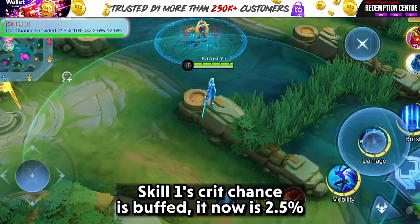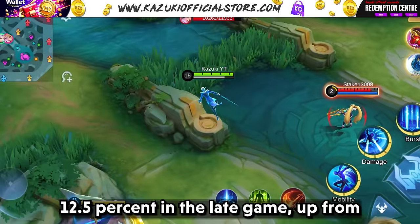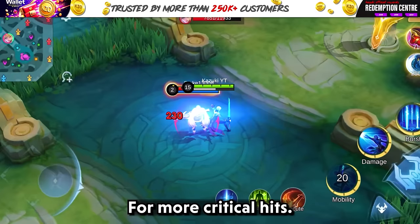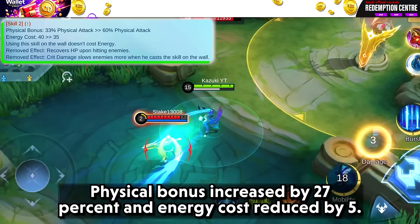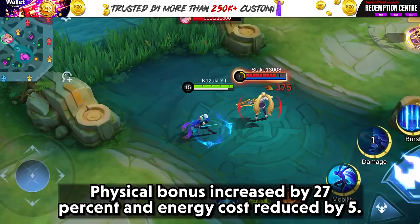Skill 1's crit chance is buffed — it now has 2.5% in the early game and 12.5% in the late game, up from 2.5% to 10%, for more critical hits. His skill 2 is also adjusted: physical bonus increased by 27% and energy cost reduced by 5.